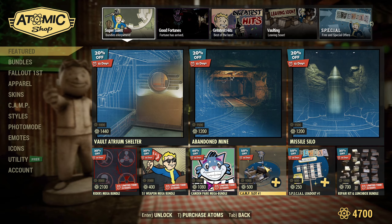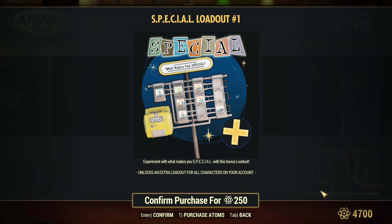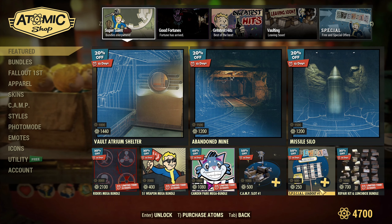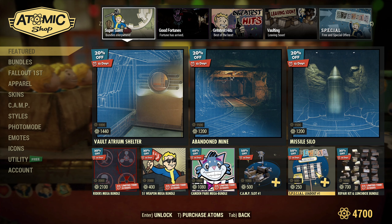Camp Slots are 50% off — this is super cool. Special Loadouts are 50% off too, and I just bought on my main for the full price last time.